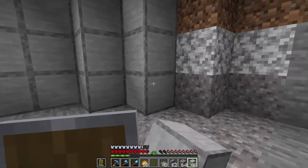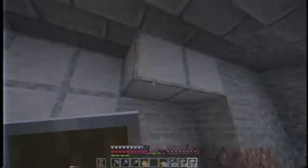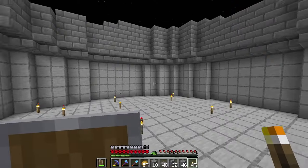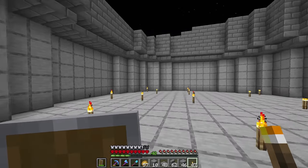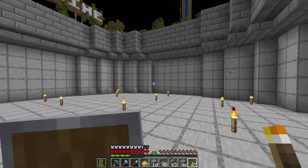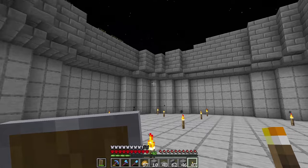Now let's fill up all of the walls underground with this smooth stone and take a look at the very end to see how it looks. There we go — it's fully lined up with smooth stone. I even made it two blocks deeper because three blocks deep wasn't quite enough. Now that I have the area carved out, I can finally start working on the auto smelter.